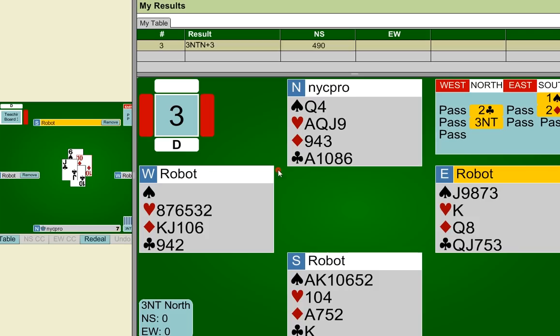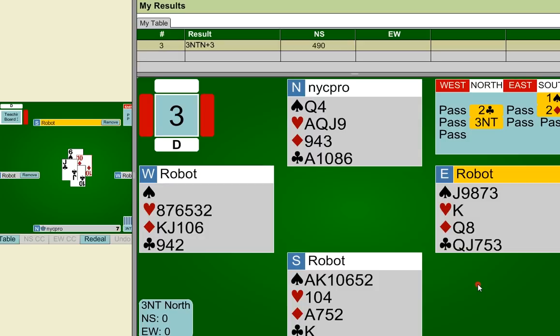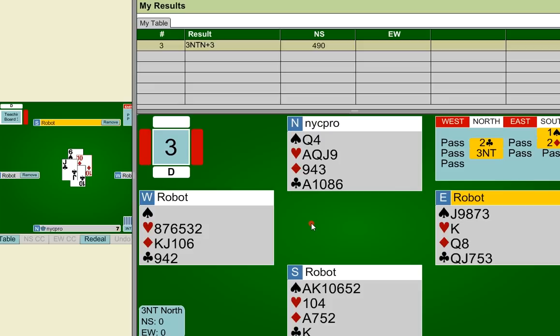A lot of times when you get a very bad break, you're going to panic a little bit — don't do it. Just think about your winners, count them, figure out how many you can take, and if you can take more by giving them a trick, that's the best thing to do. On this hand, we surrender a spade trick to the opponents, but in return we get twelve out of thirteen tricks. It's definitely worth the effort. Thanks for watching, and I will see you at the tables. Take care, everybody.